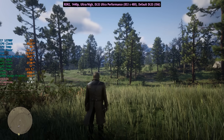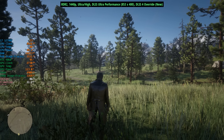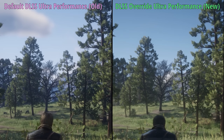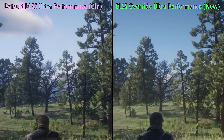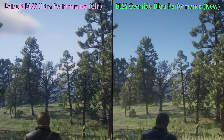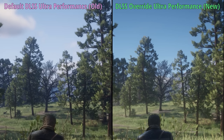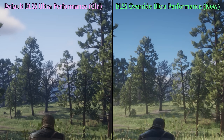Finally, before the gameplay section, we have Red Dead Redemption 2. Looking at the before and after side-by-side results, this is where the new DLSS mode really stands out. That tree in the background is a lot sharper with the new override mode, with far fewer jagged edges — and the grass in this game looks a lot better. Performance does drop across the board with the 4060.